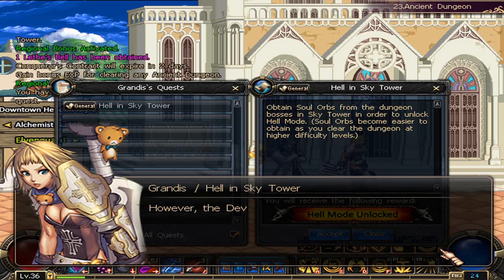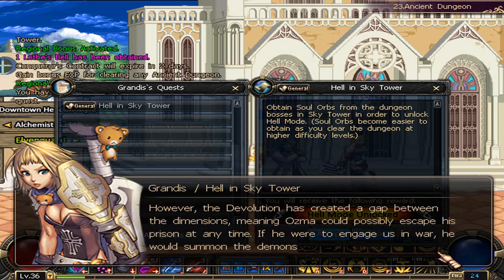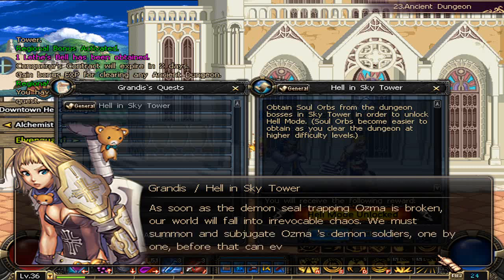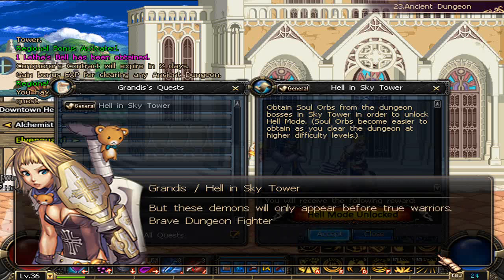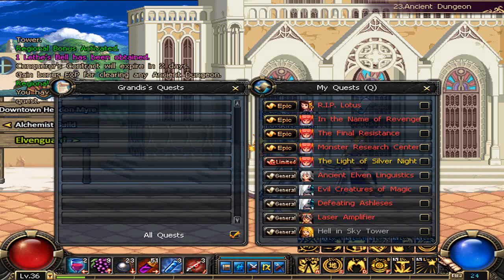She'll have a quest that involves you going to Sky Tower and beating all the bosses to collect soul orbs from them. In my personal experience they have a 100% drop rate, but I did them all on Kang just to be sure, so I don't know if the difficulty has any bearing on that.